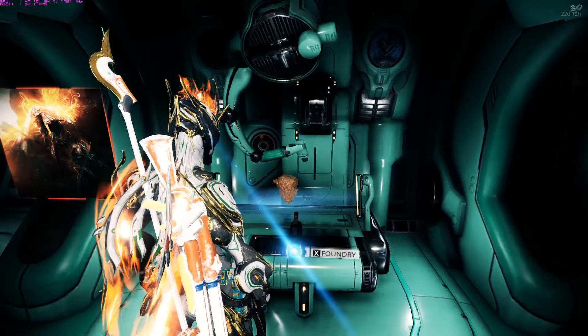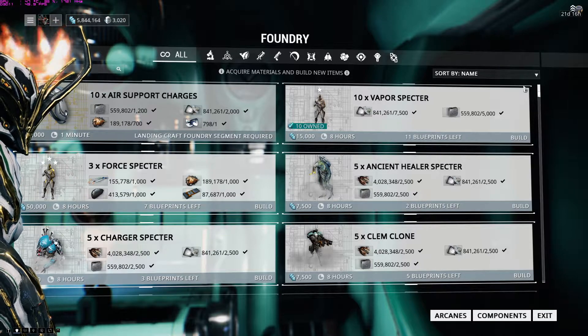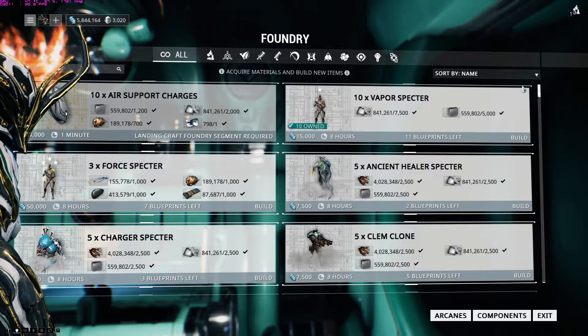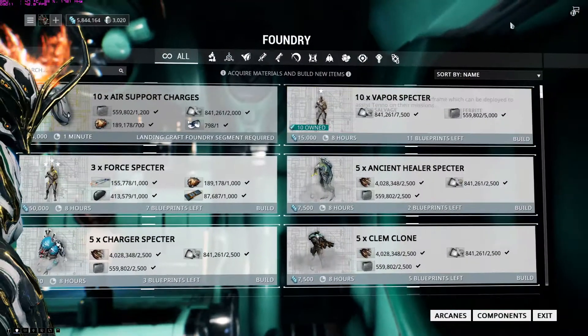Next is the Foundry. Think of it, compared to Marvel Heroes, as a crafter. This is where you build all your Warframes and weapons, and also where you build stuff needed to continue a quest. Foundry is important — it's probably the third thing you're going to be looking at.